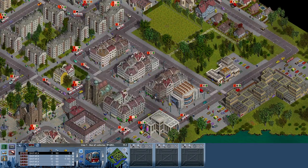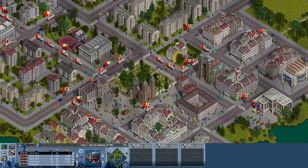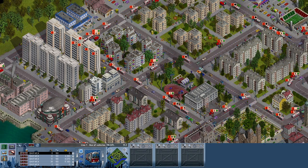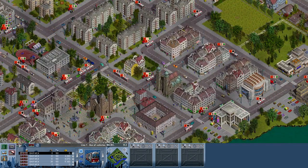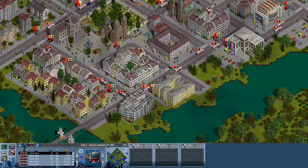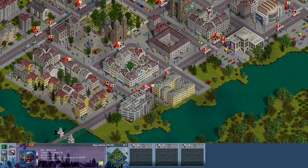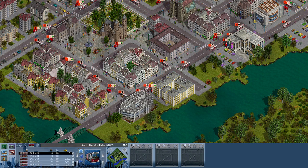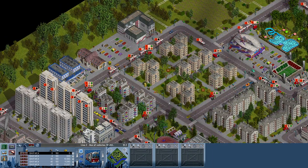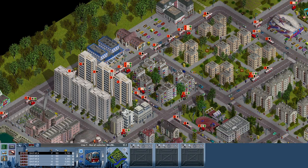This is fantastic, guys — I love it! Look — hahaha! And why is there a traffic jam? All the buses need to go through here. I think we are in a situation where we have too many buses. We are almost there. Next time I'm making buses, I'm not going to use the same spots because it's causing traffic jams.